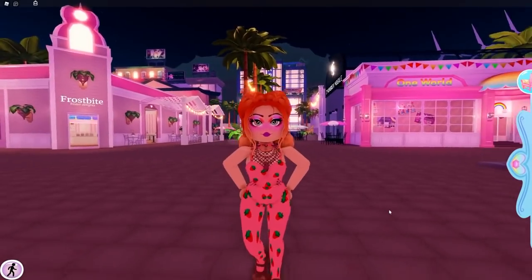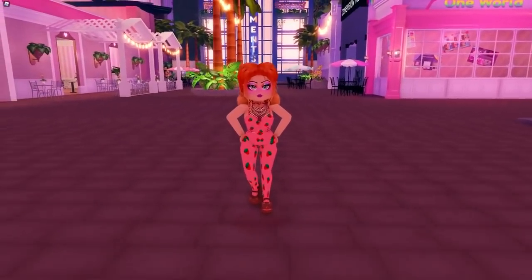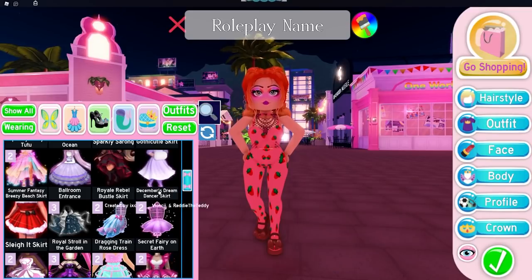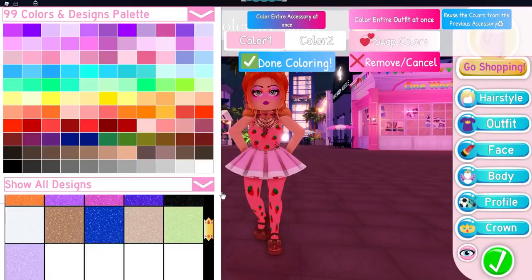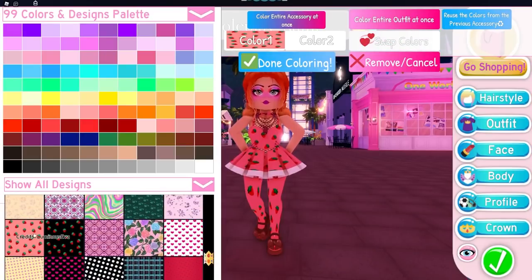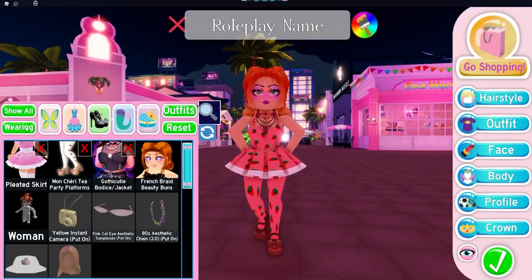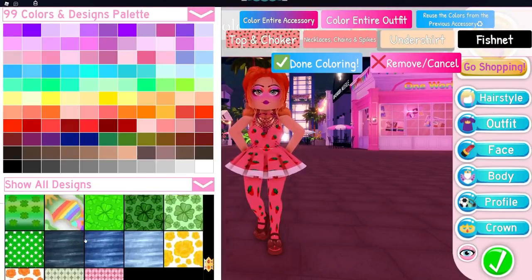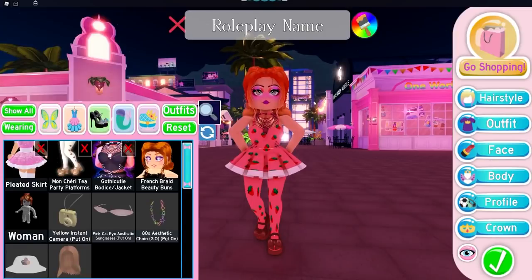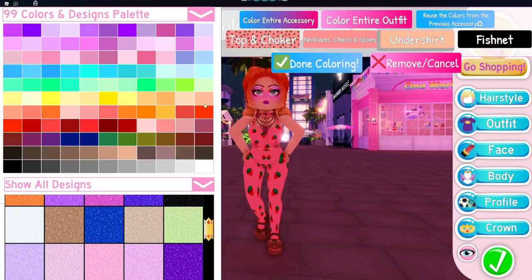As you guys can see, we have created a very accurate looking set of overalls — it actually looks like proper overalls, like a one-piece suit. Now, some people have said you can make it look like a pinafore dress with certain skirts. I've tried and struggled and haven't managed to do it. What I wear in real life are actually pinafore dresses — like overalls but a dress instead. You'd also need to colour the undershirt to match if you want to use a skirt, otherwise it won't connect properly.